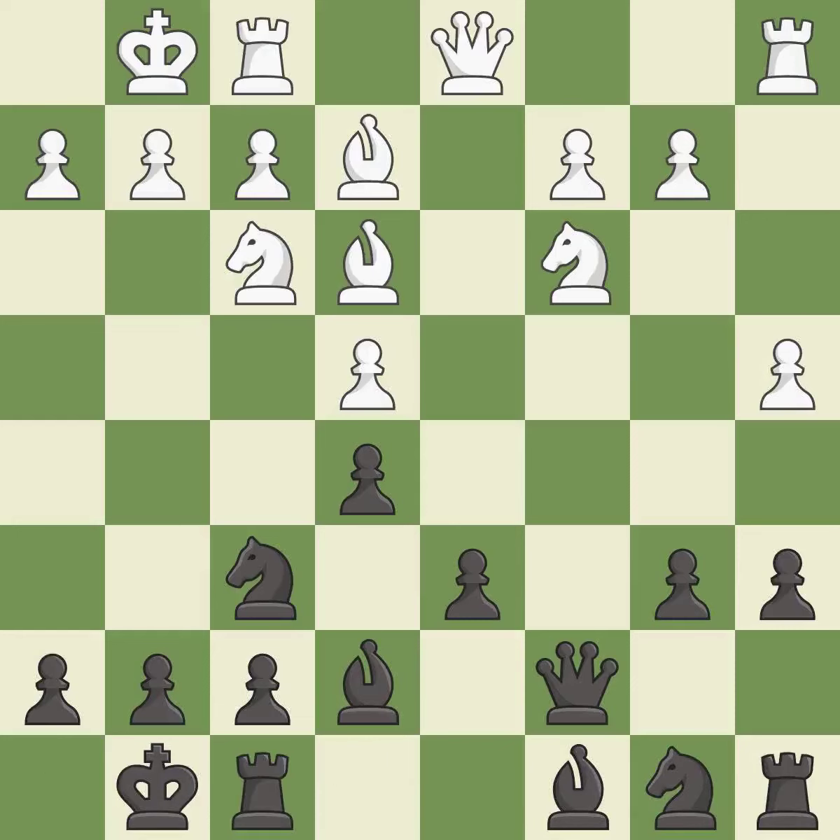Castling gets the king to a safer square, out of the center of the board, while also developing a rook. Castling to the same side of the board as the opponent avoids some of the attacking associated with opposite-side castling. It is good.